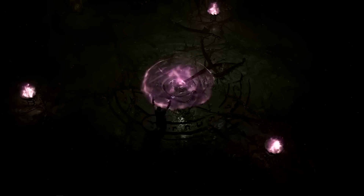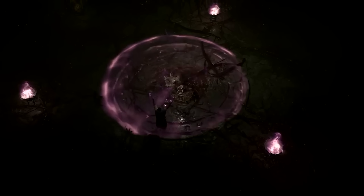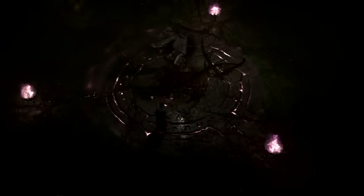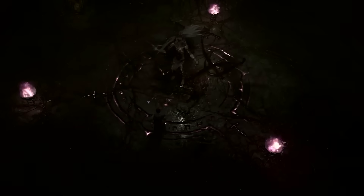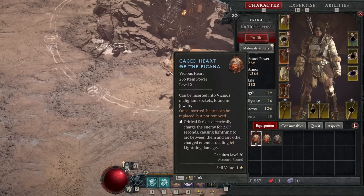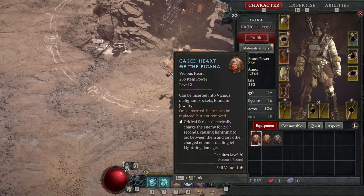Speaking of which, there is of course the Seasonal Questline - a brand new bit of story content that fits in with the season and is how we'll unlock a lot of the seasonal mechanics. This is being headed up by Kormand, a new NPC who is crucial to the plot. His base will be where we do the malignant heart crafting, and it will also have a stash right beside it, which is pretty convenient. However, I do have concerns as malignant hearts seem to actually take up inventory space - one inventory space per heart - so if we don't get more stash space, that could become a problem really quick.